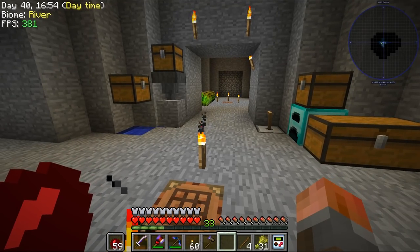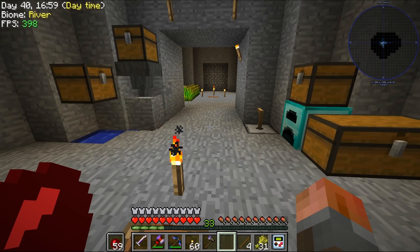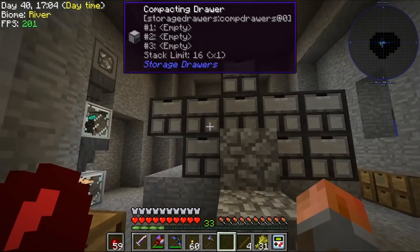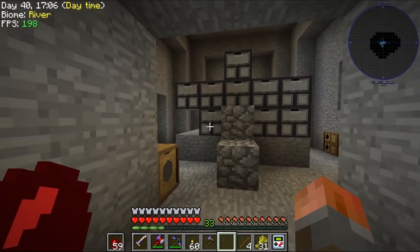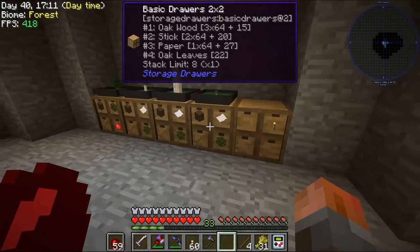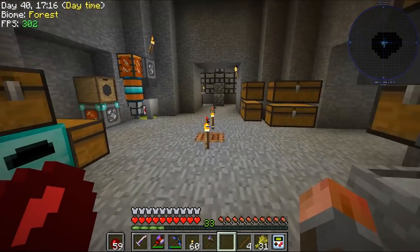Welcome back to StoneBlock. It's time to take an episode away from making tools to actually getting more resources sorted. I started crafting some compacting drawers from the storage drawers mod, just like the regular drawers we've got in here. We're getting lots of paper now — more stacks just continually piling up.